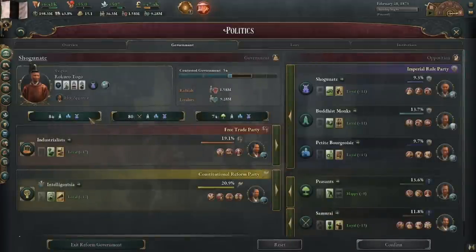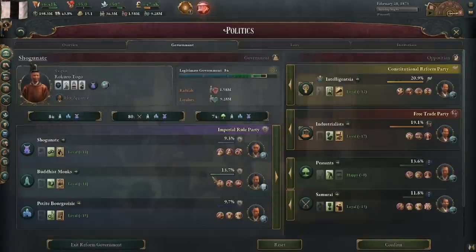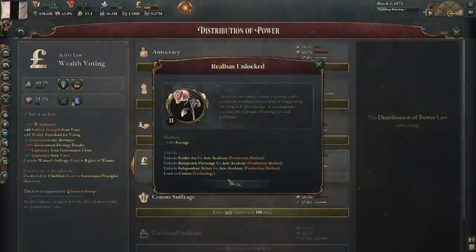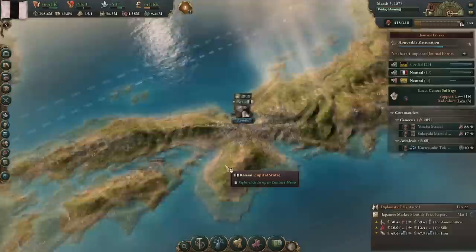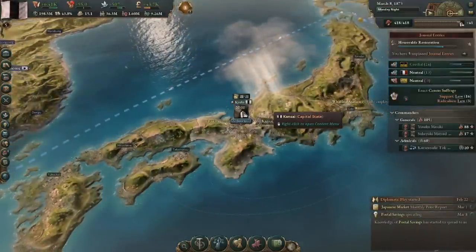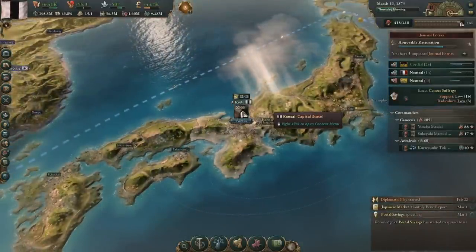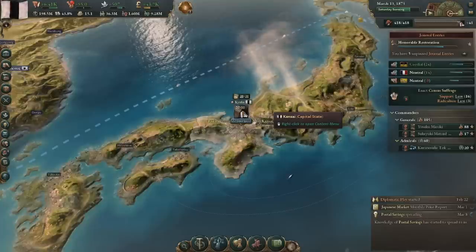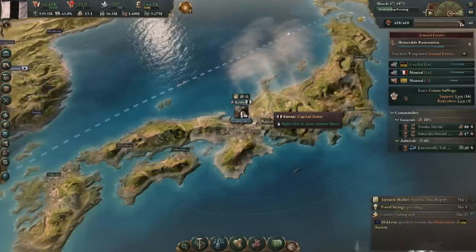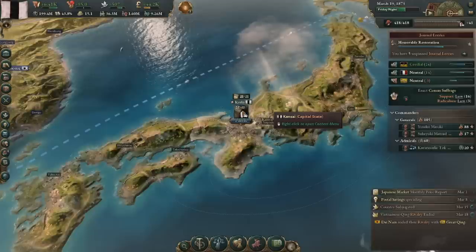Once you hit around 15 standard of living, it's a solid choice to start creating fine art. Some of the most profitable businesses in the game are art academies, because high-level pops consume so much of it. With camera and film photography, you can start producing services with art academies — and all late-game economies consume enormous amounts of services. At one point, I made the mistake of putting the Shogunate back into power, thinking I was done changing laws. This was dumb because it stopped the Meiji Restoration from progressing, and I didn't notice until after a big war with Qing.